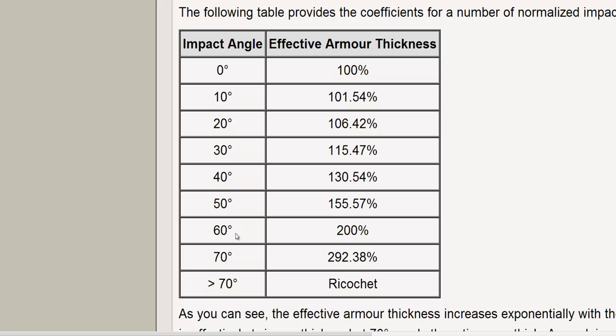A 60-degree angle gives you 200% effective armor — really good. For example, the IS-6 gets 60 degrees of angling on its armor, so although it only has 100mm of frontal hull armor, it's actually worth 200mm because of the angling. At 70 degrees that goes up to nearly 300%. That means if the IS-6's armor were angled just 10 degrees more, it would have 100mm more effective armor thickness.